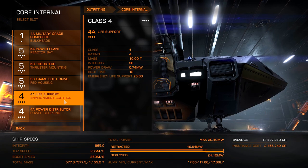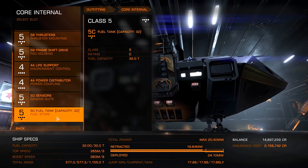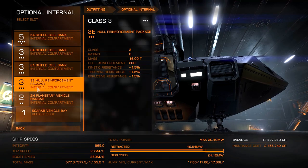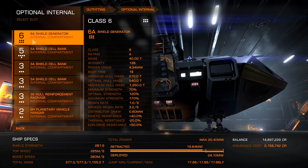The 4A power distributor is necessary because we need our shields to be able to recharge as quickly as possible. I've gone with 5D sensors because they're the lightest weight, and sensors are not critical to this. We have a fuel tank which comes stocked with the ship. For optional internal compartments, we have the 6A shield generator on this ship — this is one of the essential things. We need the absolute best shields we can get.